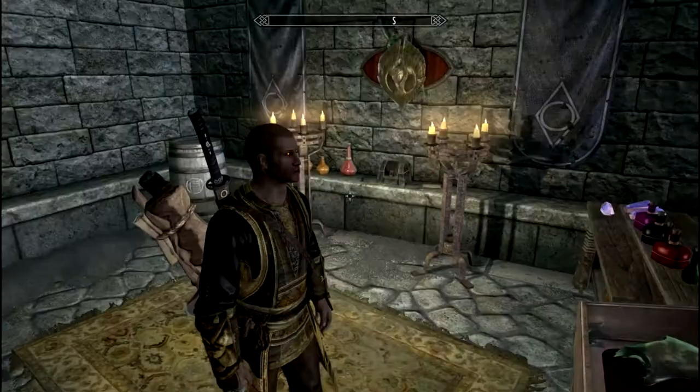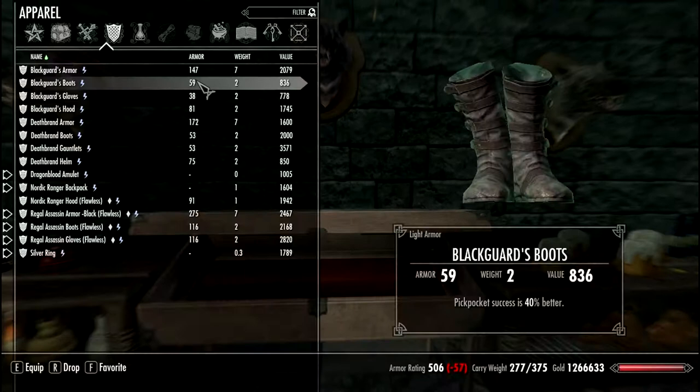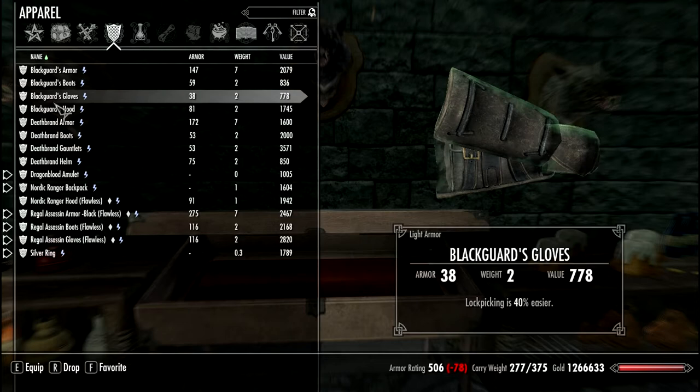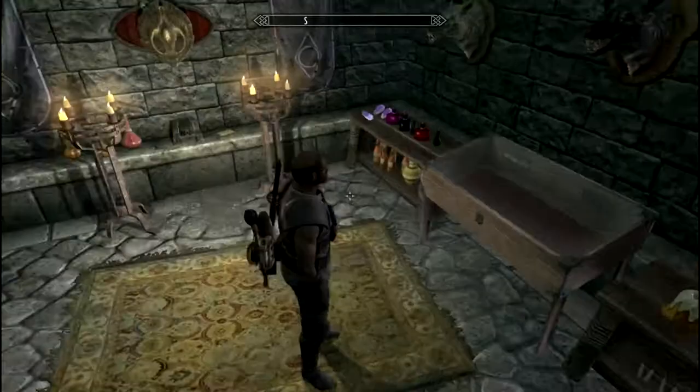Let's check the armor stats anyway. Your carry capacity is increased, your pickpocket is way better, your lockpicking is really efficient, and your prices are better. Besides, you have a lot of armor. This is the bug that happens with the hood. But if you guys have that problem, you can always use another hood and the armor still looks very, very good.